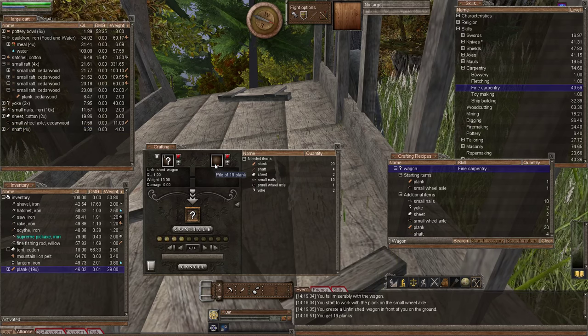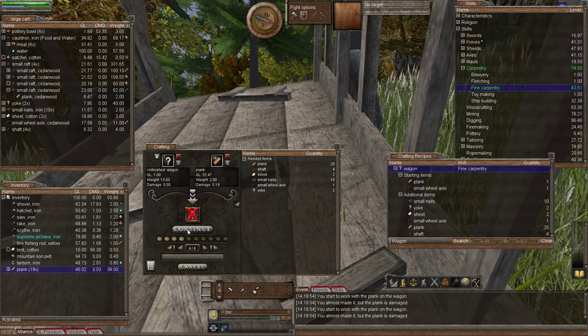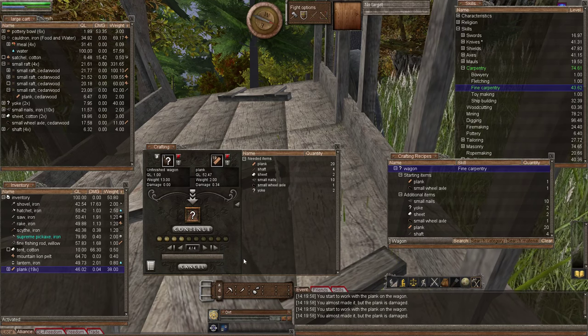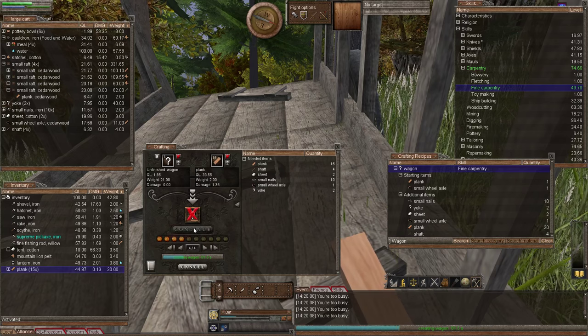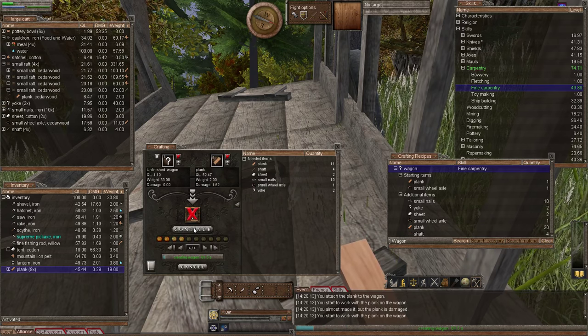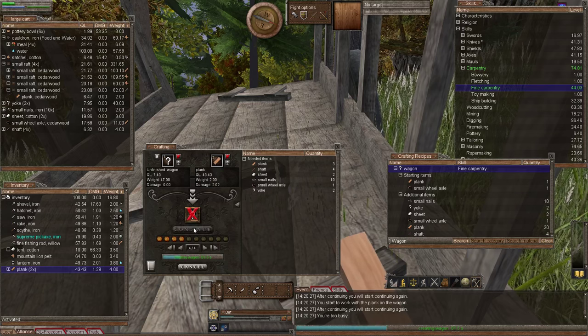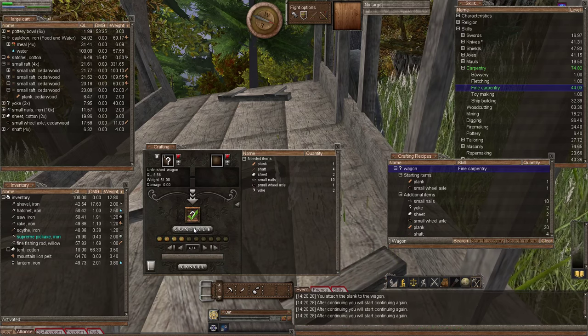Let's add our planks and start adding. It looks like nothing's happening because I'm just failing, so what I'm going to do is spam the button. I did warn you - this is the beginning of difficult items. The wagon is definitely the hardest item I would have shown you how to make so far in this series. You can see by the amount of failures, and my stamina just keeps dropping - I'm spamming it down in the hope of getting one success.